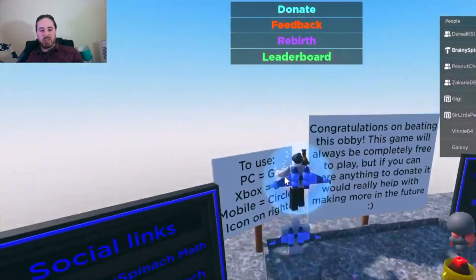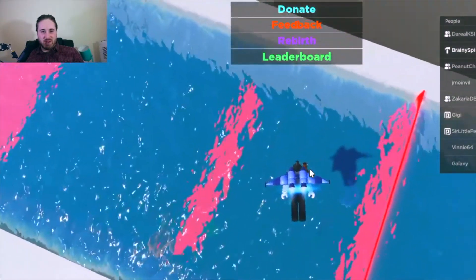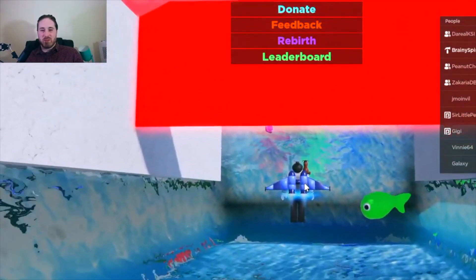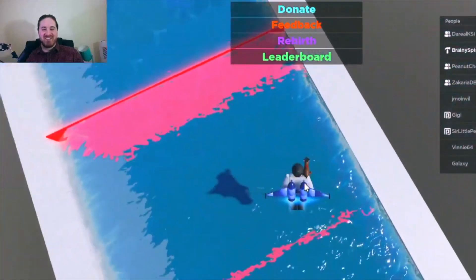You can see it teleports me to the end because I've completed it. Peanut Cheese is just going through the swim bit — I really like the water graphics on Roblox, I was surprised by how good they were. I put those fish in as well — those are my fish swimming about, although they do have some weird Jedi power to just go through the wall.